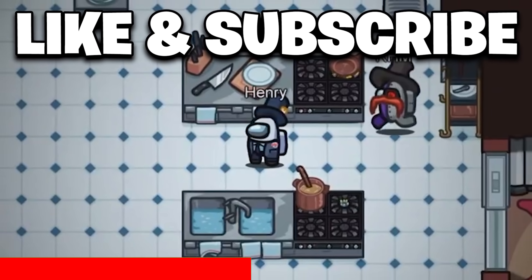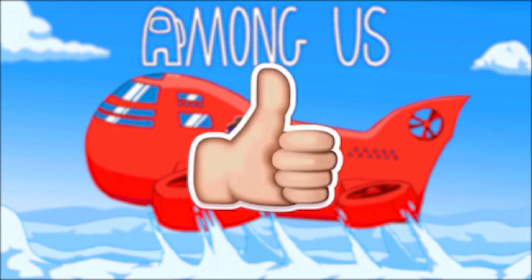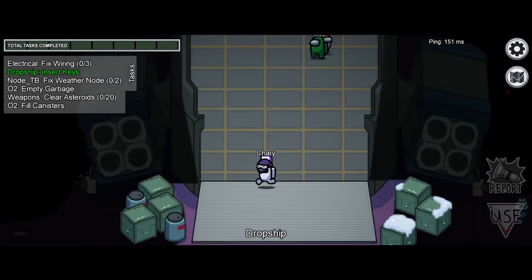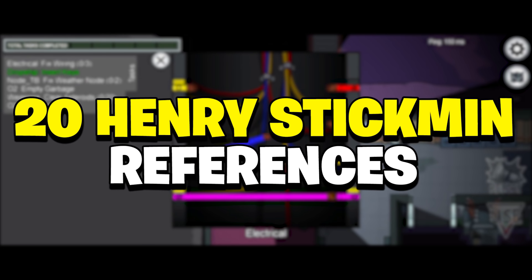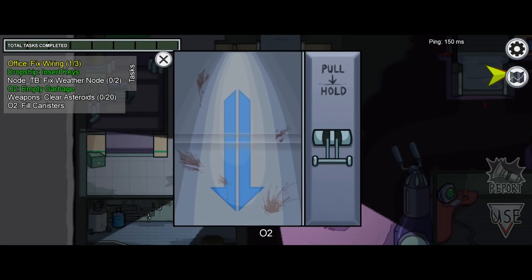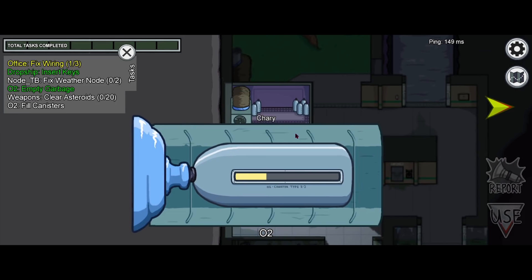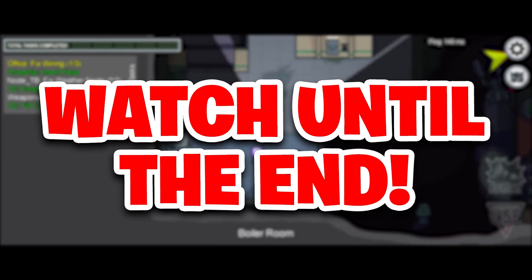How's it going guys and welcome back to another Among Us video. In this video we're gonna be going over 20 Henry Stickman collection references to the brand new airship map coming out pretty soon in Among Us. We're gonna be going over some easter eggs and references that were in the airship map trailer. There are a lot of connections to the Henry Stickman collection game and this brand new airship map, so make sure to watch until the very end.